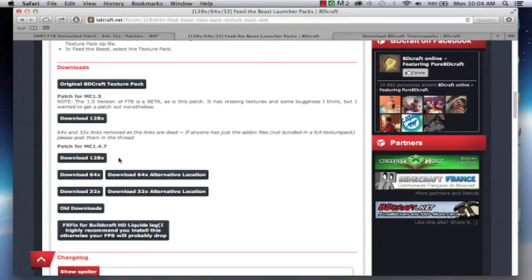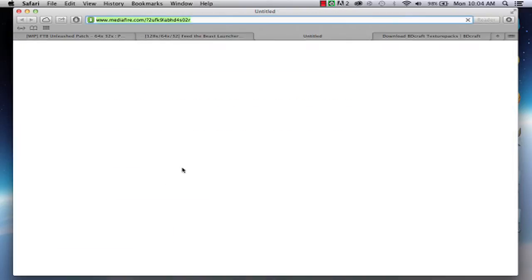But there's a way around this. You can get this 64-bit, but it's 1.4.7. That means if the mod updated or added new things while they updated to 1.5, those things will not be textured in Feed the Beast. But that's a pretty good deal because Feed the Beast Unleashed just came out. So we're going to get the 64-bit alternative location, and you've got to download that.